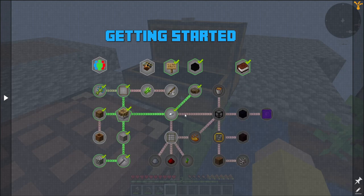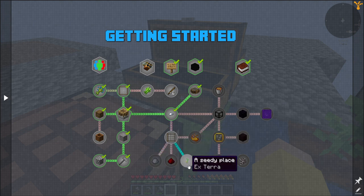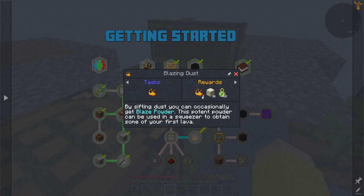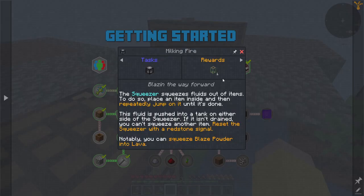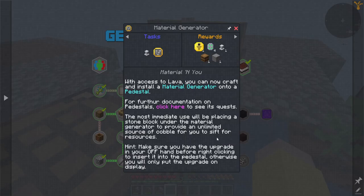My progression is: I'm going to get into andesite mesh as quickly as I can. Then I'm going to sift sand, gravel, and dust to get blaze dust — or blazing dust — which will get me blaze powder, which will get me enough to make a bucket of lava. That'll unlock further progression and once I get a bucket of lava I can jump into pedestals.